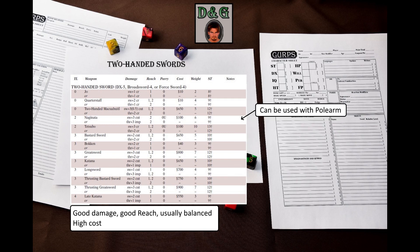Naginata is a polearm that can also be used with the two-handed sword skill, and it can be readied quickly with Fast Draw, unlike all other polearms. It is one of the two weapons on this table that are unbalanced for swinging attacks, so consider using defensive attacks to mitigate this.